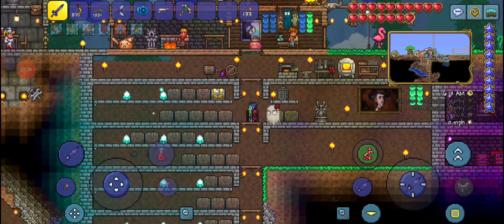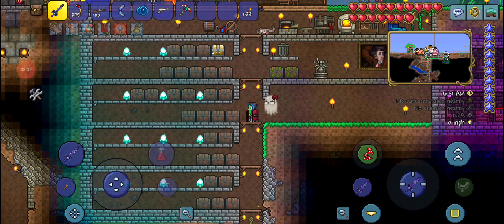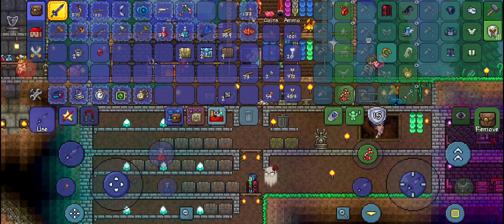Chests. What was the order of things again? Valuables. Pot items, building materials on the bottom. Valuables, blocks, pot items. Or no, no. Valuables. Less valuables. Building and decoration? Was that it? I think so. Do I want to do that right now? I really don't, but.